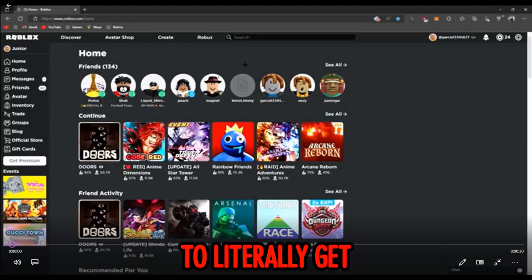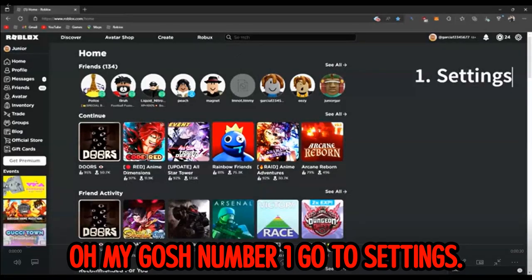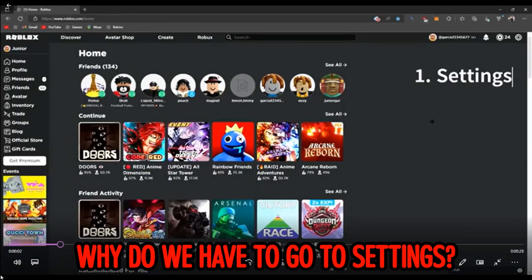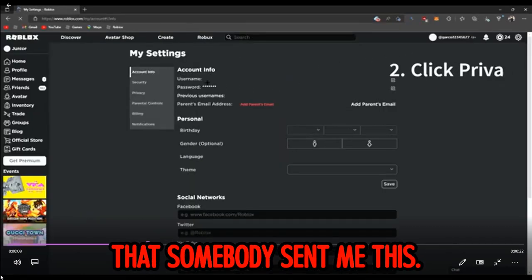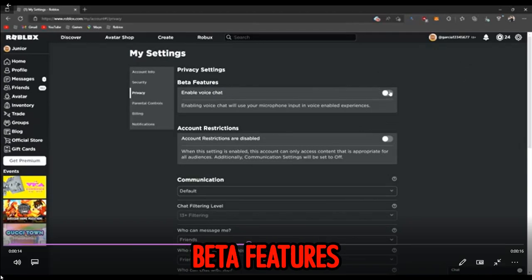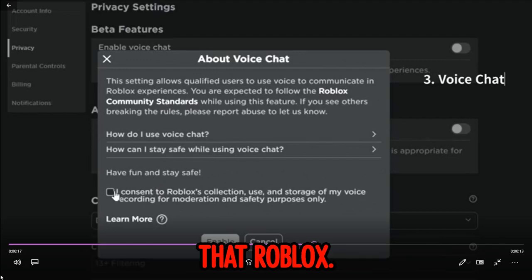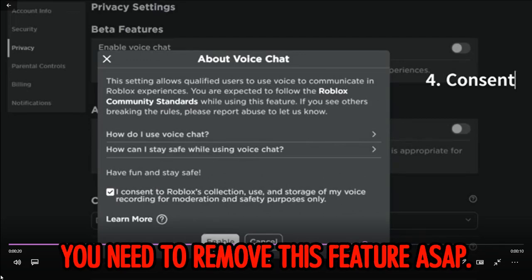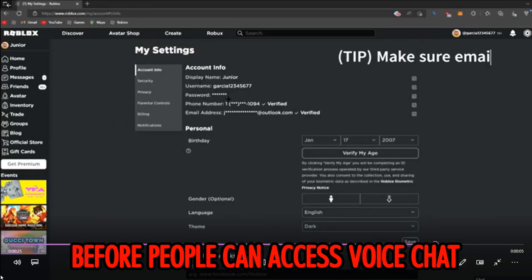Do not join his game because you can get hacked - a person in my Twitter DMs told me not to. Now let's go to the next myth - this is supposedly a hidden feature to get voice chat without an ID. Number one: go to settings. This is a hidden feature that somebody sent me - click on privacy, and look at this: beta features, enable voice chat. Roblox needs to remove this feature ASAP before people can access voice chat without an ID.